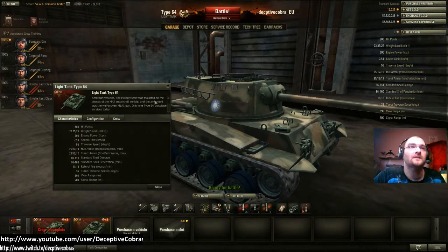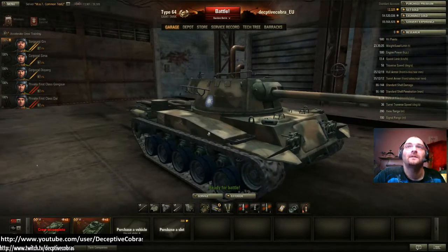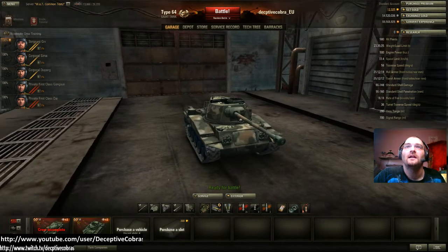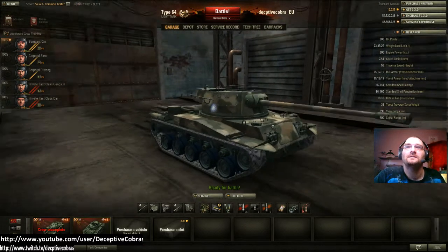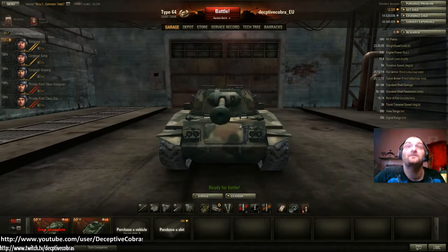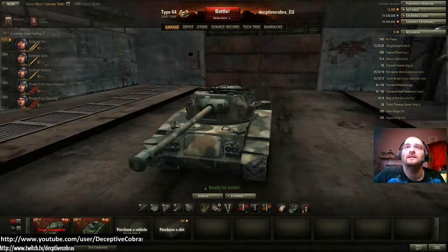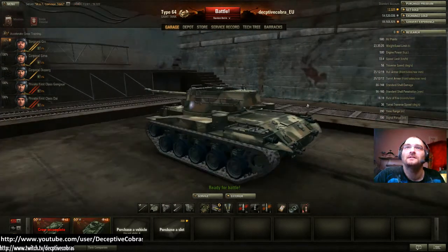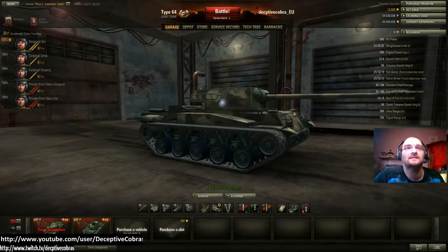So as you can see, it is a mismatch. 23 tons, 25 maxed out, with a 500 horsepower engine and a top speed of 72.4 km/h, 56 degrees traverse speed — that's a very fast traverse speed. But it has practically no armor: 25mm in the hull and turret, 12 on the sides, 19 in the rear of the hull, and 12 in the rear of the body. You will get penned. This is a Tier 5 light tank.